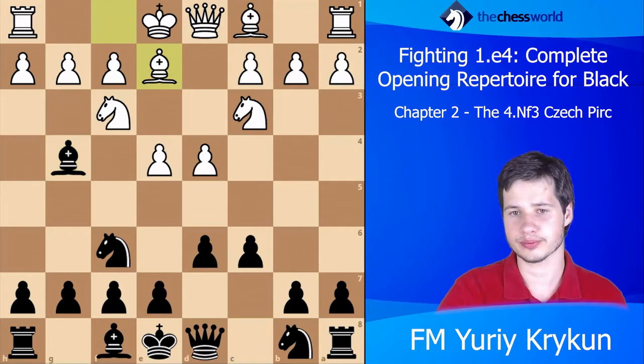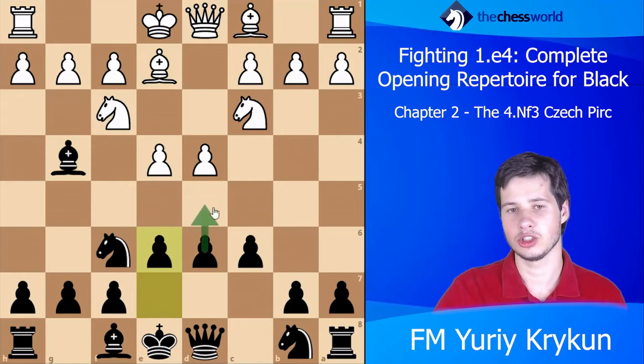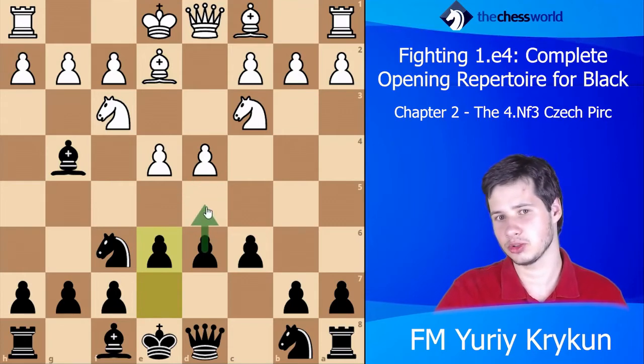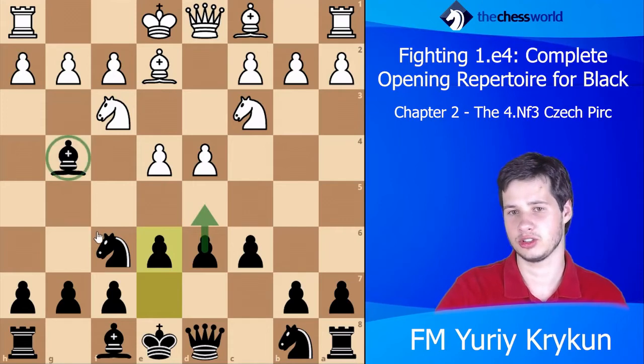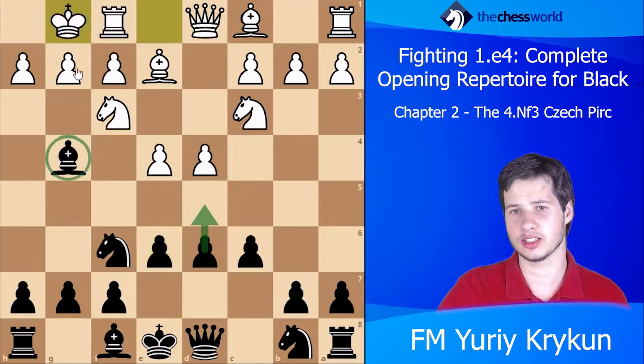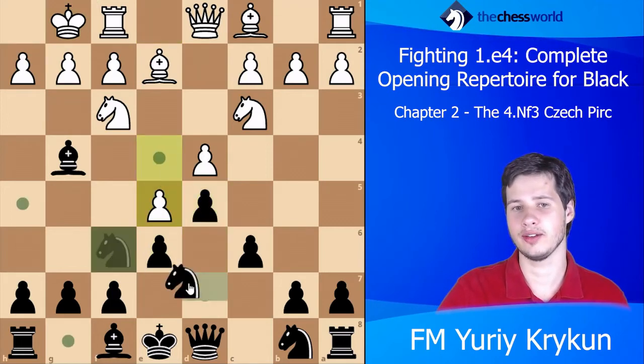Let's say white plays Be2. The main idea is to play e6 followed by d5 — basically we're playing some sort of French defense or Caro-Kann with the bishop already outside. If white castles and Black plays d5, then say white goes e5 and Black goes Nd7.